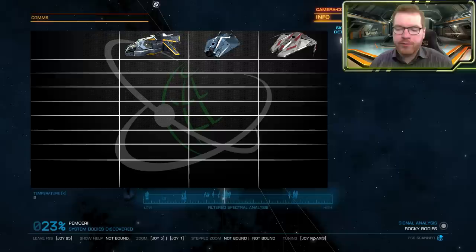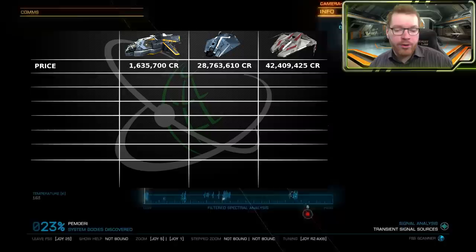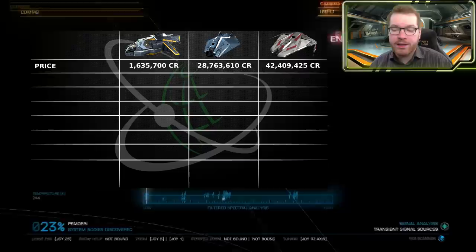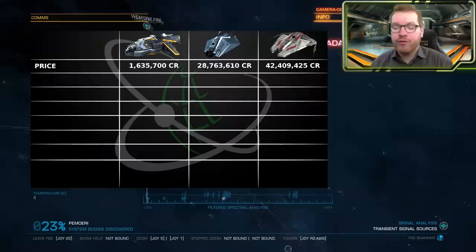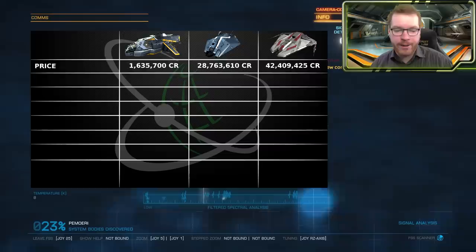We're going to run over the stats on the ships and do a comparison of them. First of all we're going to have a look at the price — these vary a lot in price range, so it depends on the size of your wallet which one you might want to go for. The Diamondback Explorer comes in at 1.6 million credits. For quite a big bump up you get the Asp Explorer at 28.7 million credits. And finally the most expensive one, the Krait Phantom, comes in at 42.4 million credits. As you can see there's a very wide spread on prices, but of course you do get something for your money.